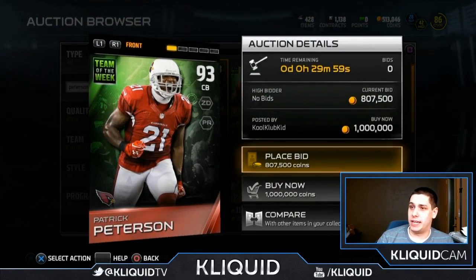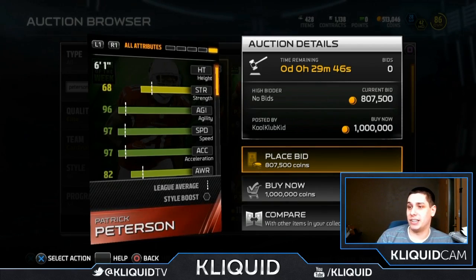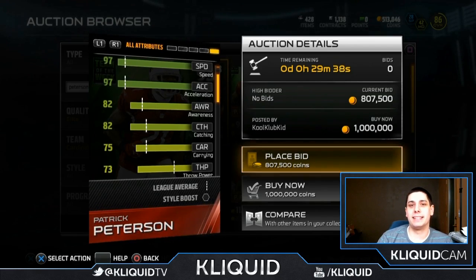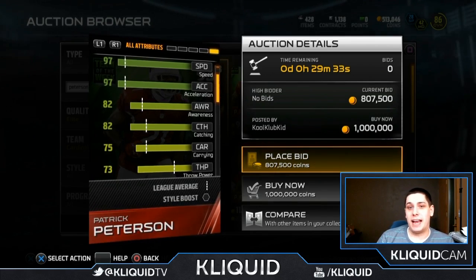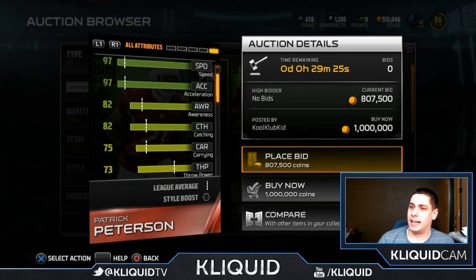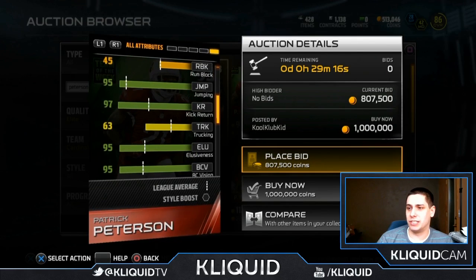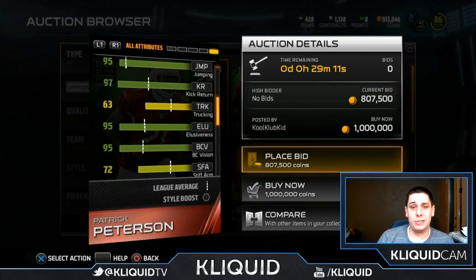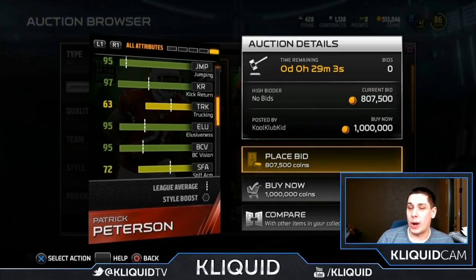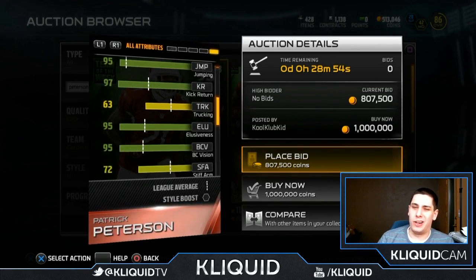Here's the Patrick Peterson. This one is a little more achievable, given there are actually multiple up on the auction block. As you can see, 96 agility, 97 speed, and 97 acceleration — it is the fastest cornerback in this game right now, tied with Dominic Rogers-Cromartie flashback. It also has 82 catching, and it's pretty good after the catch as well. Peterson can make plays with the ball in his hand — he was a sick punt returner in college and in the NFL. The 97 kick return stat is pretty cool.